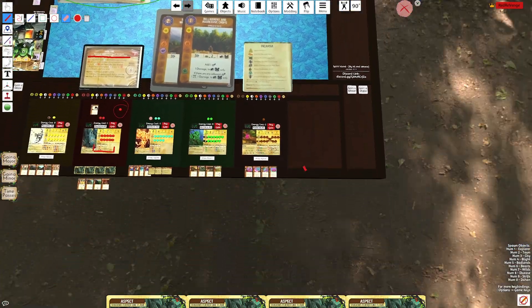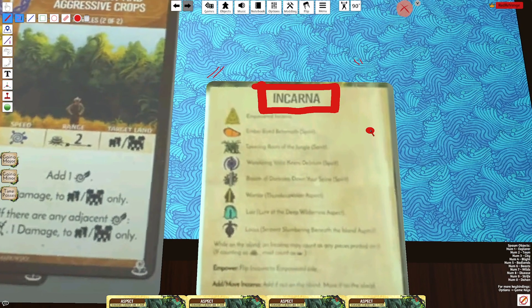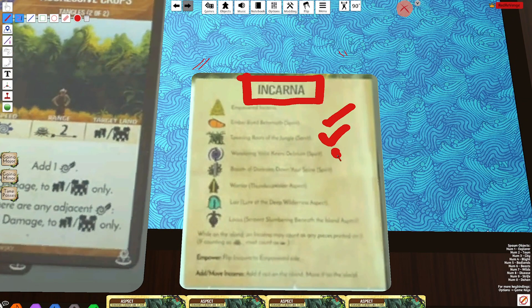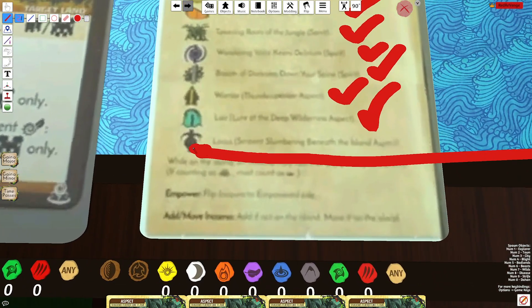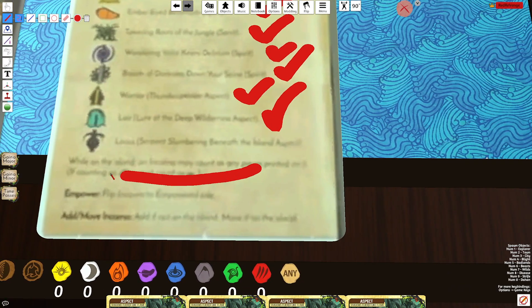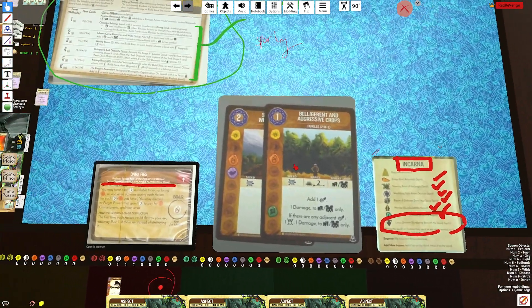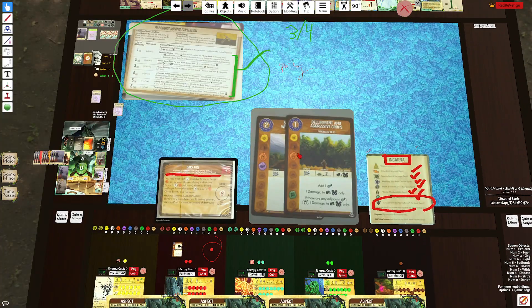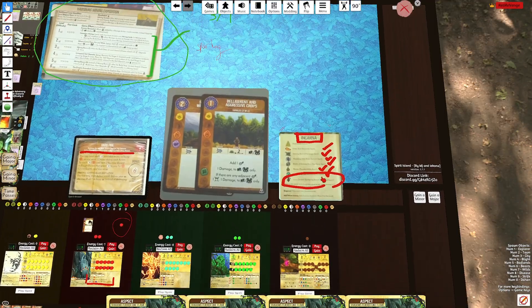Looking at the last thing — I have Snake here, and we have this Incarna snapshot taken from the rulebook. They list all of the different spirits that are getting Incarnas. Importantly, it says Serpent is getting an Incarna for the Locus aspect. This is one of my favorite aspects in the game, and I know the community is going to love it — it is so much fun.